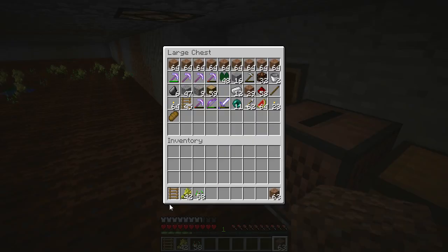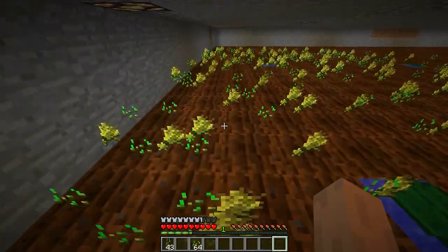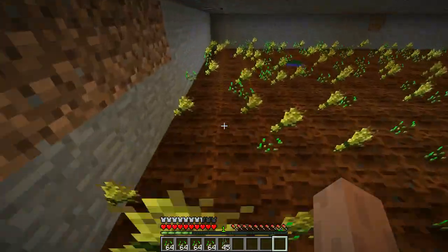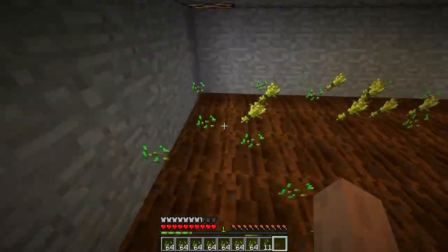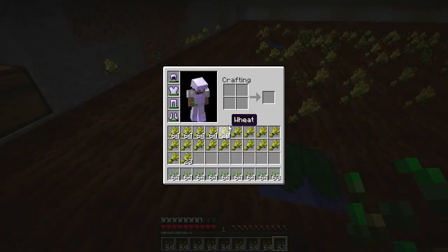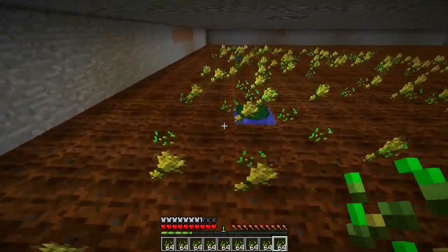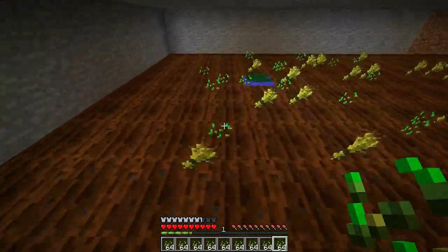Excellent! I'm going to empty my inventory and let's see how we go with the wheat. 20 stacks. I'm going to use this design for a carrot and a potato farm as well, probably just below this. I think we'll just use exactly the same design. I think we're running out of inventory space — no, not quite. Let me get these last ones here. I like wheat.